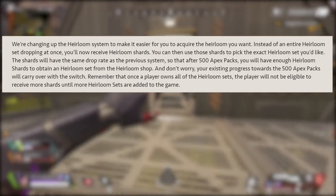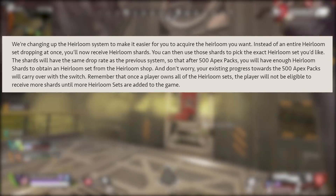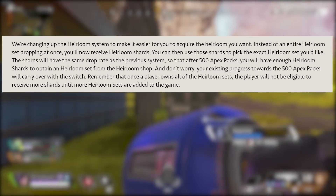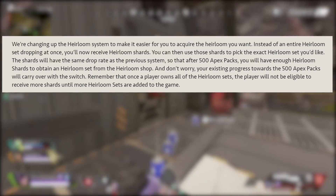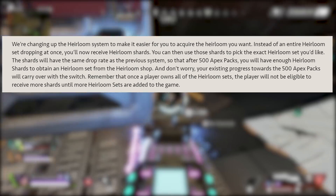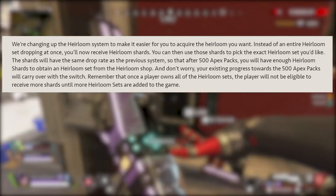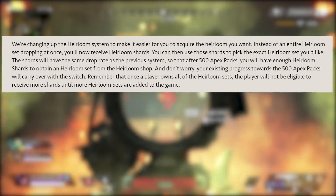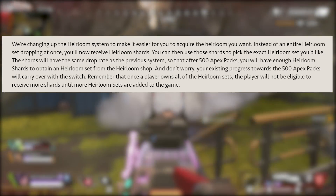Now when you get an heirloom, instead of everything popping up and you getting a random one, you're just going to receive a shard which you can spend on the heirloom of your choice. The official statement from the website says: we're changing up the heirloom system to make it easier for you to acquire the heirloom you want. Instead of an entire heirloom set dropping at once, you'll now receive heirloom shards. You can use those shards to pick the exact heirloom set that you'd like.